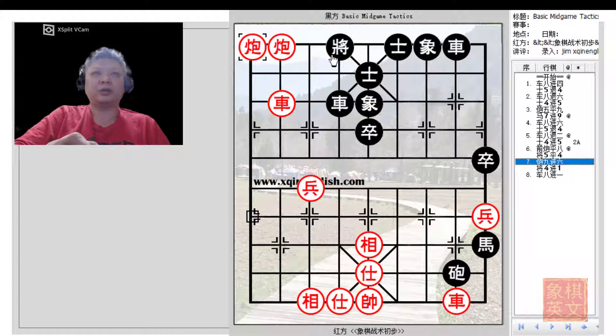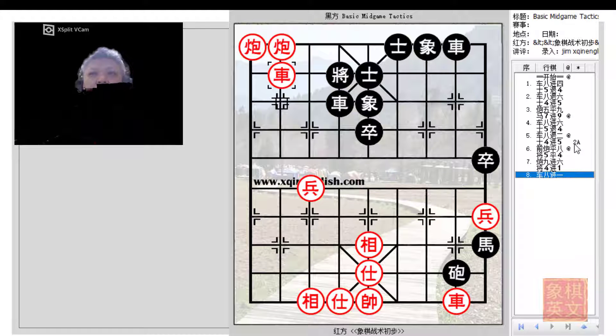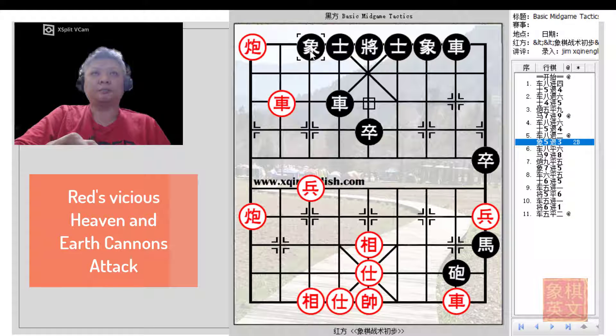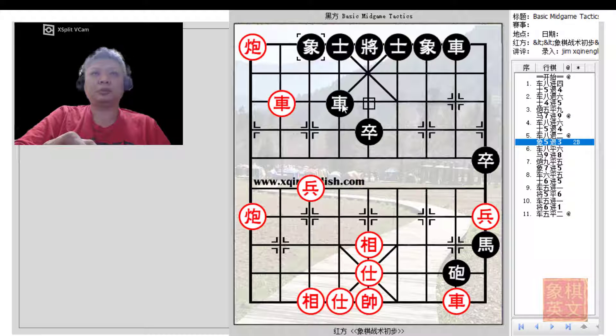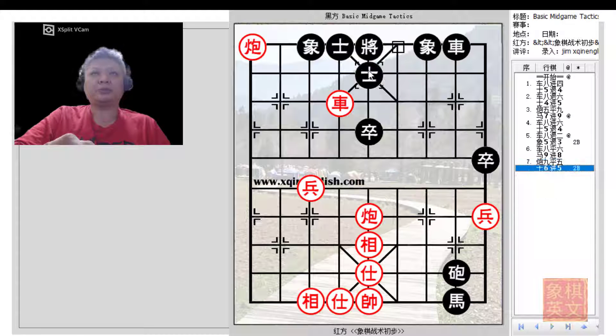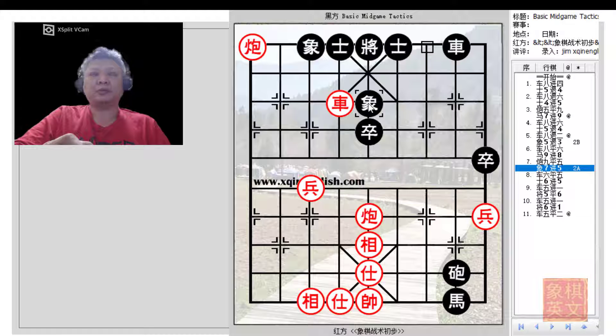If a4+5 were not possible, could Black retreat his elephant instead? After all, this would be just a trade of chariots, as Black would be compensated with a chariot here. Unfortunately, the answer is no, because Red would continue to use the heaven and earth cannons check. At this point Black can only move e7+5 — if he played a6+5, it would be an immediate checkmate. But e7+5 would not do Black much justice, as the chariot would now capture the elephant and deliver another check.